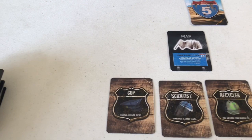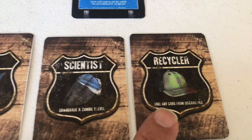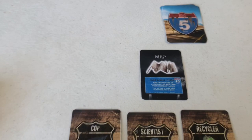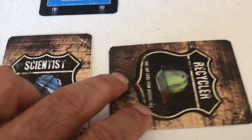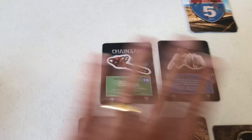Perks can be used once per game: the recycler takes any card from the discard pile, the scientist downgrades a zombie one level, and the cop upgrades a weapon one level. Since we have no weapons, I'll use the recycler's perk — it doesn't cost an action. I'll tap the card to show the perk is spent, and take the chainsaw back from the discard pile into my tableau. Remember: five-card tableau limit.